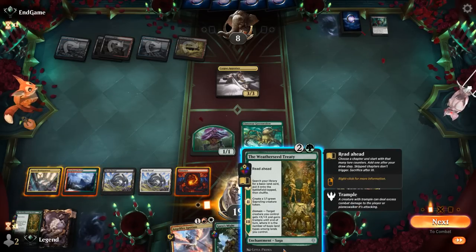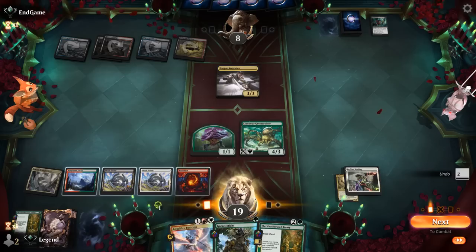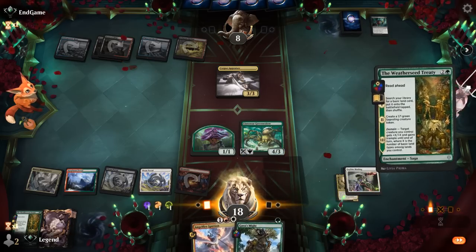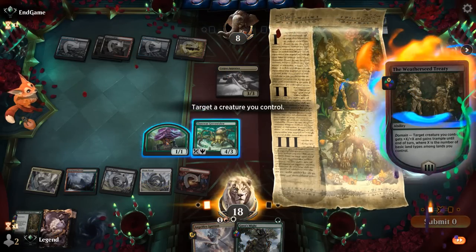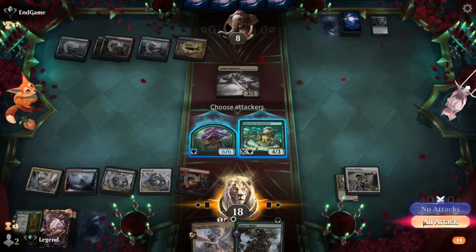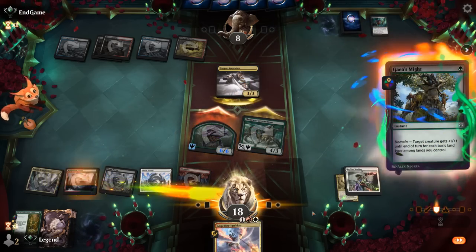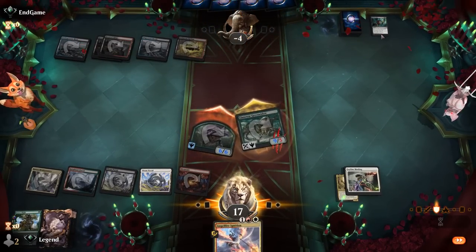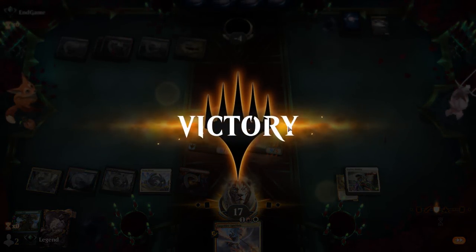We could also play Treaty and get to Chapter 3 right away. We pump our Saproling, attack, and still have a Gaia's Mite for plus five. Awesome, there we go. It's a pretty good start from the Grixis deck with several removal spells, but we still easily got there. On to the next one.